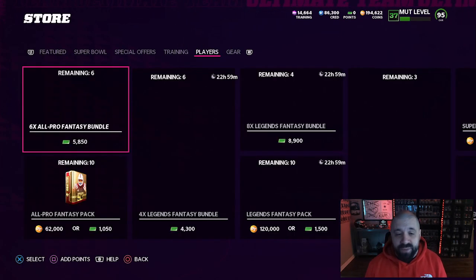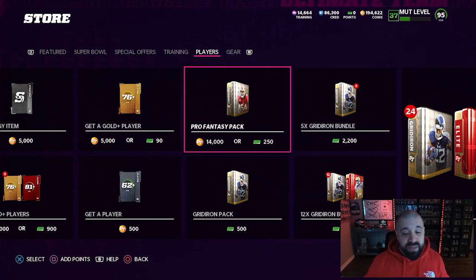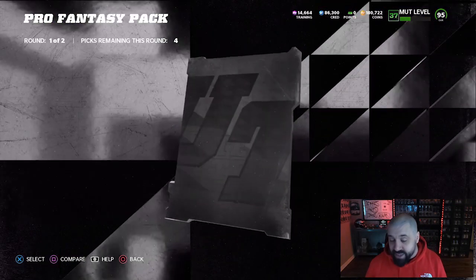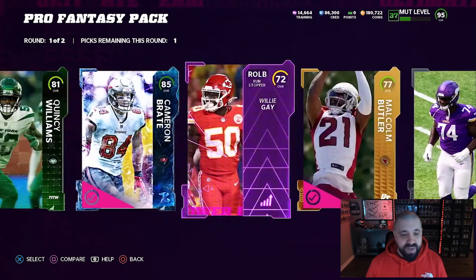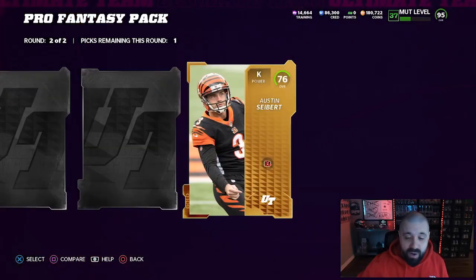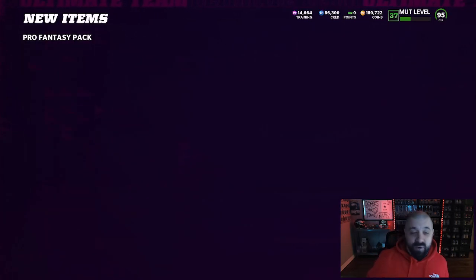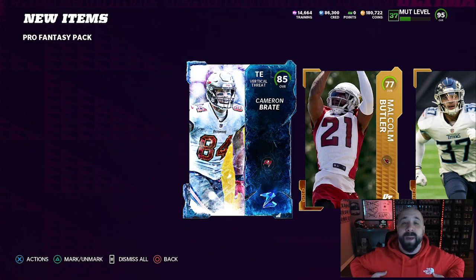One more thing I promised at the end of the video: the Pro Fantasy pack. If you're going to ignore my recommendation not to spend coins, it's 14,000 coins. I'll open one to show you — two rounds. The first round you're not likely to get much unless you get really lucky, usually golds and silvers. We got an 85, so I can't complain. Power-ups are very heavy in these packs. You get five cards total: four from the first round and one from the second. For 14,000 coins, that's probably your best value pack going after those Honors LTDs. Thanks for tuning in — I'm Popular Stranger, peace.